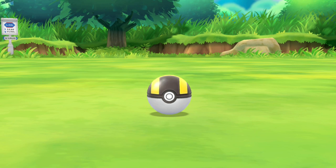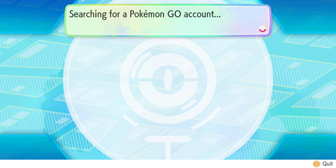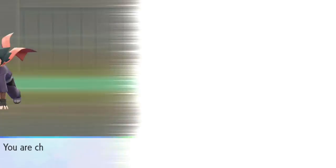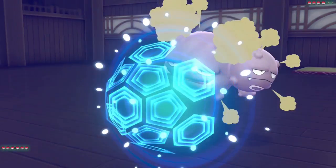We capture a Rapidash, a Dodrio, and a Tauros. Before entering Koga's gym I have to connect with Pokemon Go to transfer some Pokemon over, since you need 50 Pokemon to enter the gym. We're allowed to break Nuzlocke rules when the game forces us to. With that done we head into the fight with Gym Leader Koga.